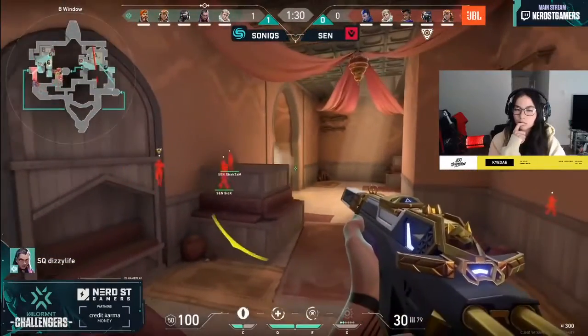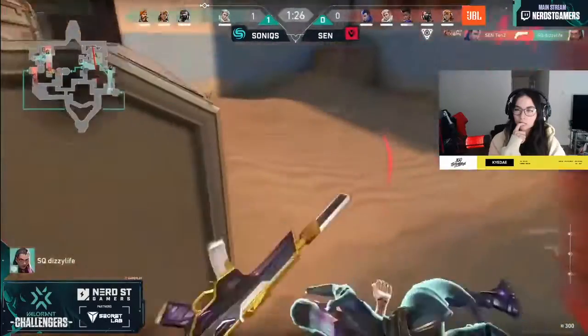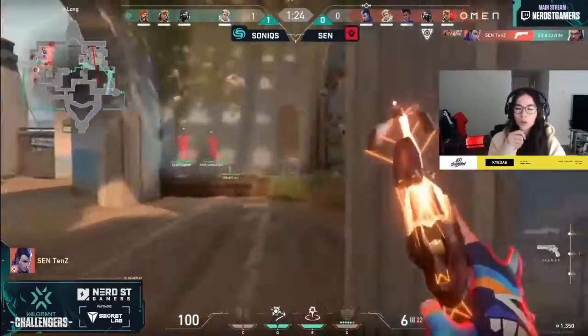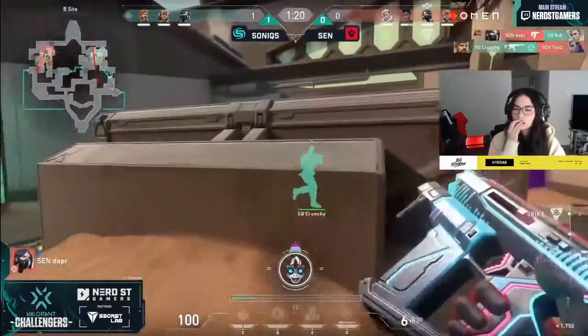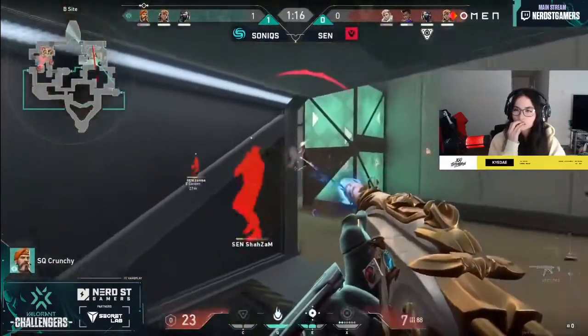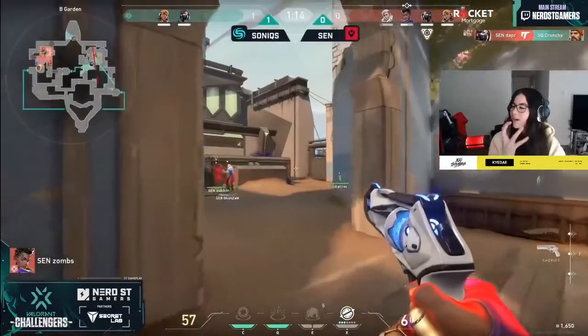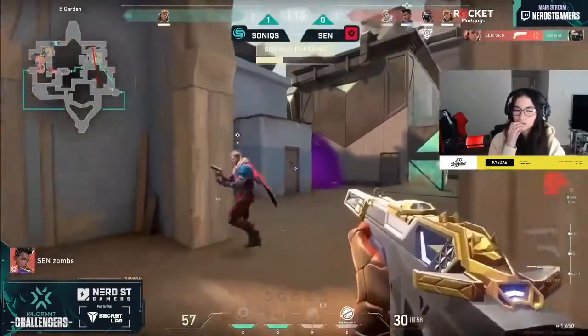Because this B-side is about to get crunched. Oh, Dizzy — wow, not out just yet — but Sick, oh quick jump out. There's just too much focus on TenZ and they're able to catch out Bob, she goes down. And Crunchy in the middle — oh my god — he can really do that. That's the Sentinels we know and love, a quick crunch into the site and they're going to take out the round.